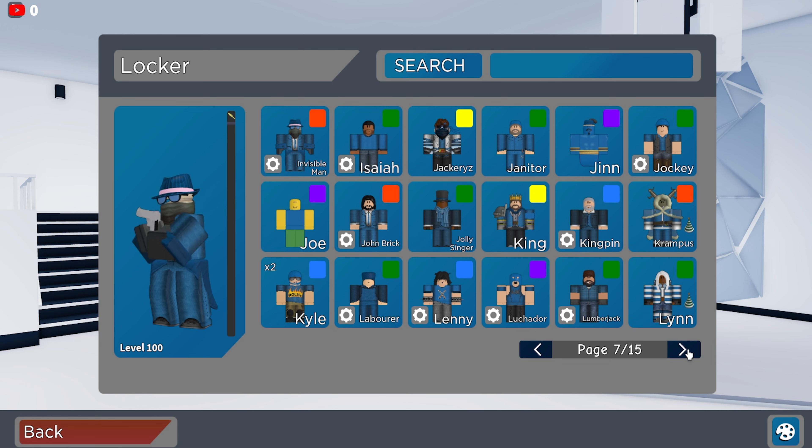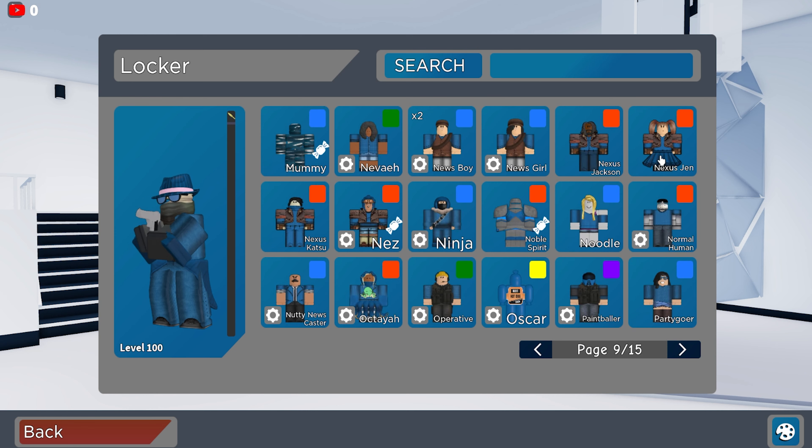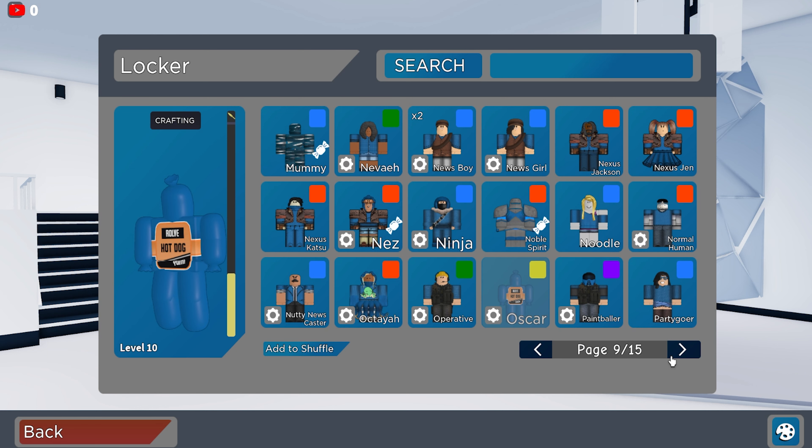He has Jackery the King, which is from the VIP — overall really good. Page eight, he does have the Mimic. I think that's the only one on this page that's really interesting — the Mimic. Page nine, we do have the Nexus Bundle. I don't think he has the Niss, the OG one — overall really good. He does have another quest item, Oscar, from April Fools.